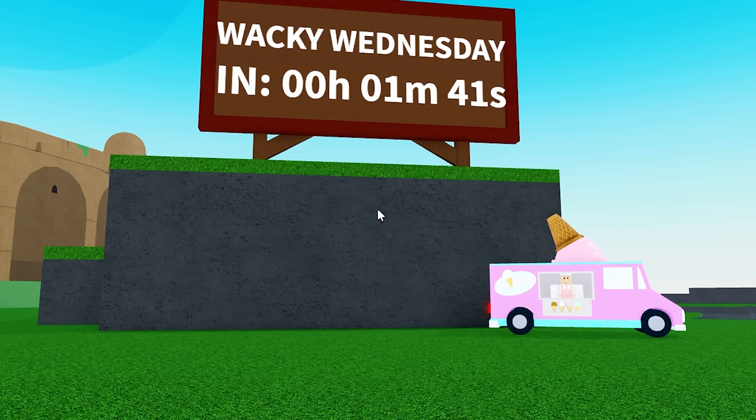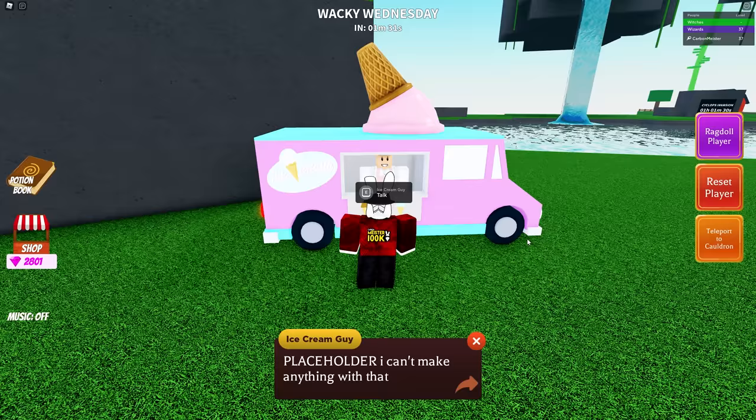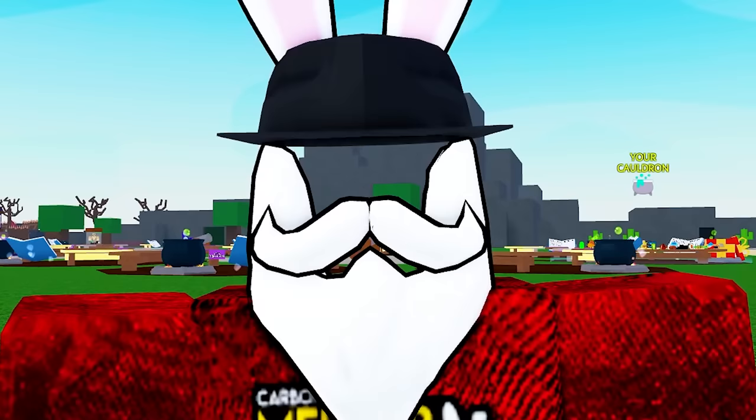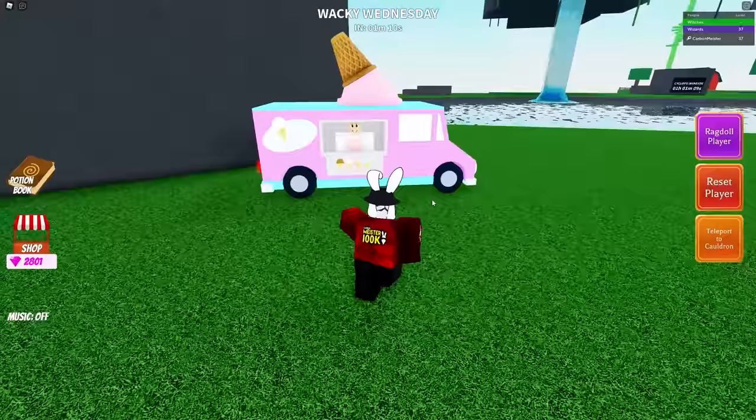The ice cream truck is going to be located right next to the Wacky Wednesday billboard. Here you will find the ice cream guy. He says 'placeholder — I can't make anything with that.' I have no idea what that means. Let me try and reset my character — maybe it's because I have a potion activated.